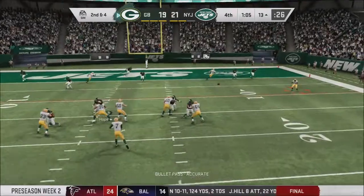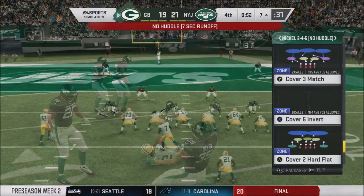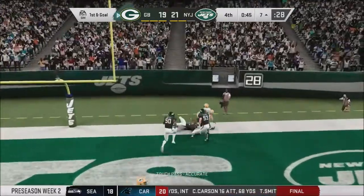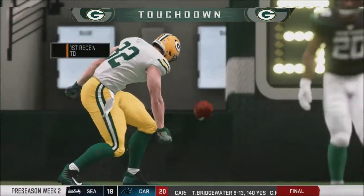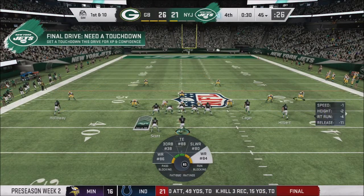Green Bay trying to take the lead with just over a minute to go — floating out to the right side, that makes it 1st and goal from the 7. Green Bay going hurry up — a field goal will give them the lead but they want more. Tannehill to the end zone and that is caught for the touchdown — this would be reviewed, but Tyler Croft kept both feet inbounds, and Green Bay takes a 26-21 lead.